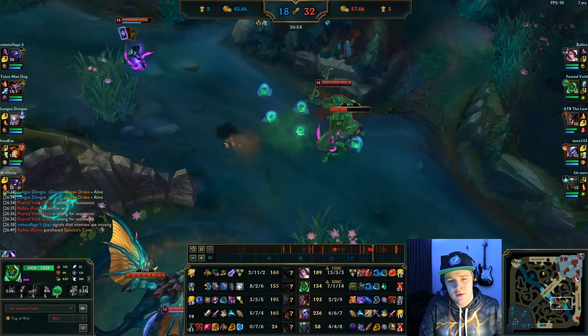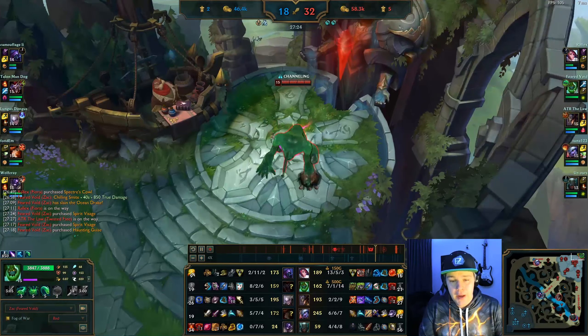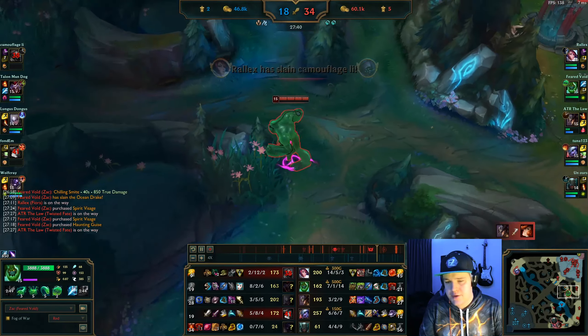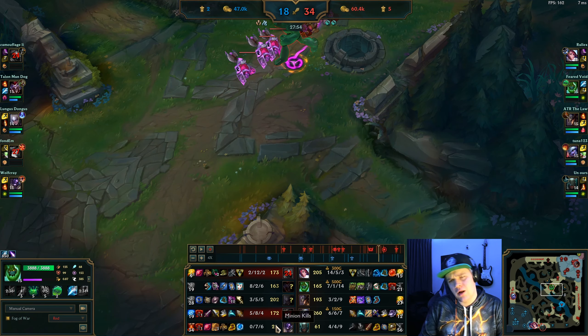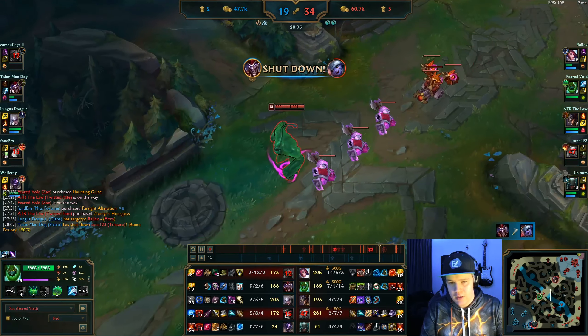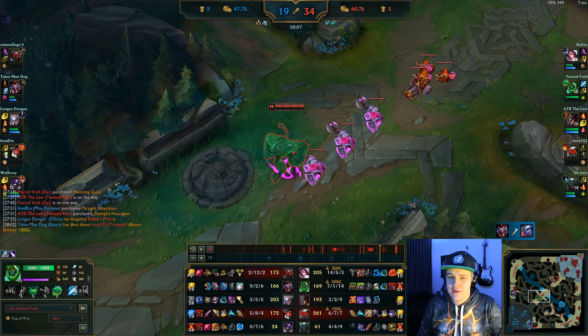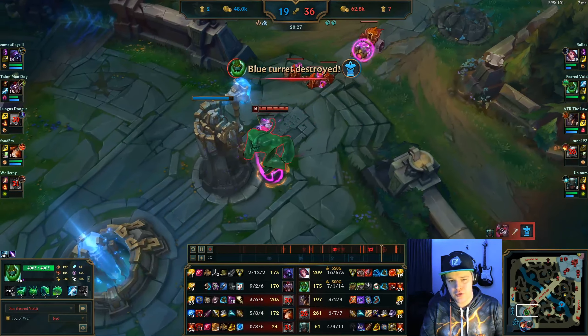We pick up a Dragon and I have 3.2k gold so I definitely want to back soon. I back and pick up Spirit Visage plus start on Liandry's. I can easily opt for Liandry's at this point - Spirit Visage because they have about 3 AP damage dealers: Jax does significant AP damage, Shaco is AP, Diana is AP, and Alistar does mainly AP as well. The only physical damage I need to worry about is Misfortune and I'm relying on Aftershock for that. This is the stage where Zac is not only a tank but also an insane damage dealer. In late game Zac is just completely mental - this champion is not fair.